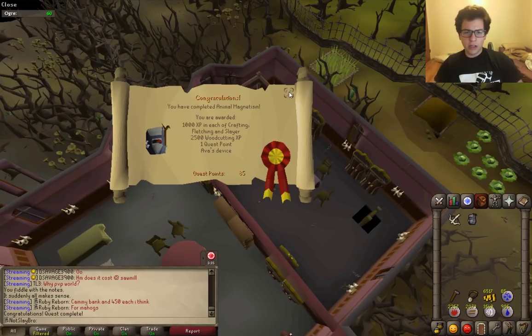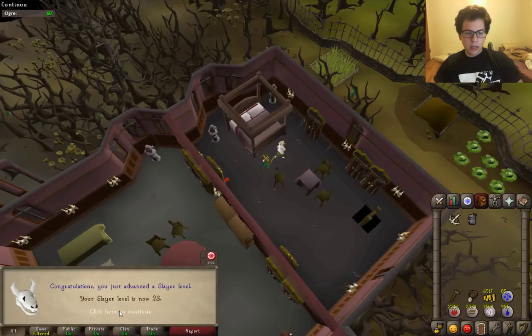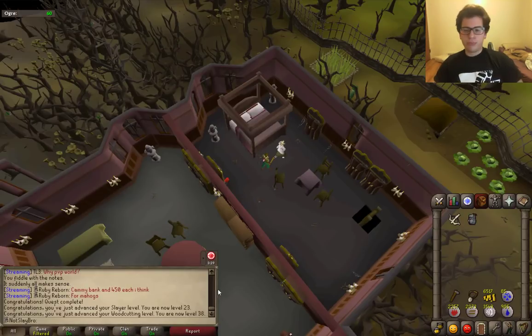Animal Magnetism is now done. I didn't think I was going to get any levels, but — oh, got a Slayer level and a Woodcutting level! Nice. So now we can finally get started on 50 Range. It honestly didn't take too long — probably less than an hour. No harm, no foul. Now on to 50 Range.